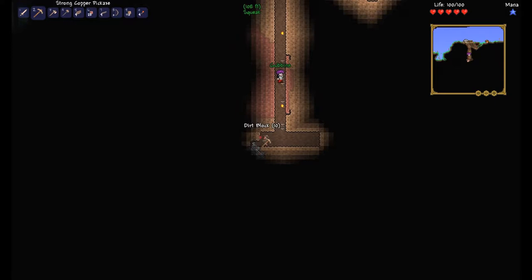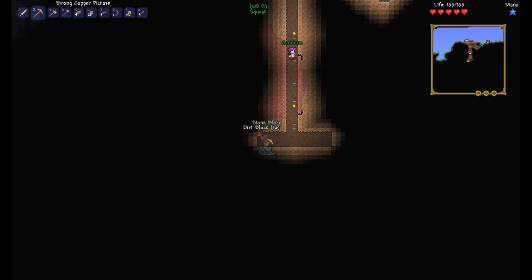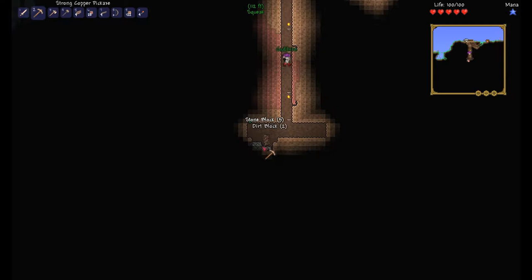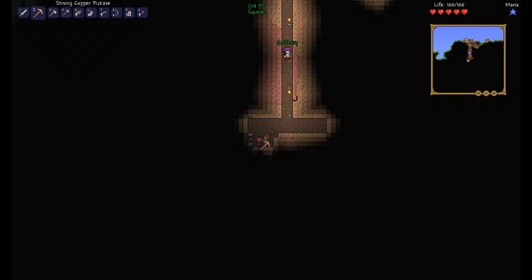So yeah, there's loads of like weapons and lightsabers, magic spells, bosses to fight — there's quite a lot to do. Basically you can build houses as well, and the more houses you build, the more NPCs that will spawn. They do stuff like there's a gun merchant, a demolitions expert, a nurse and things like that. We should consider building houses for everyone at some point.